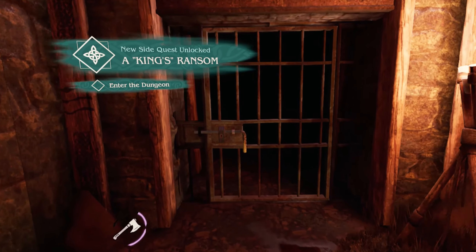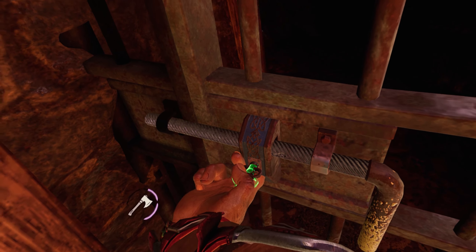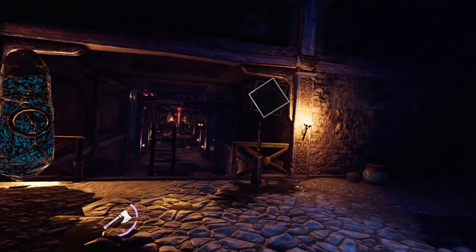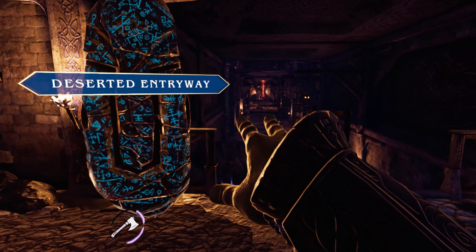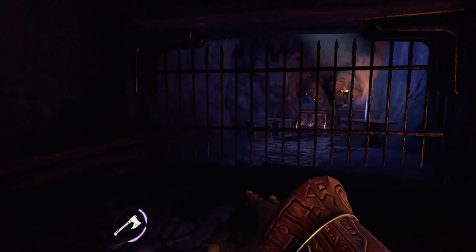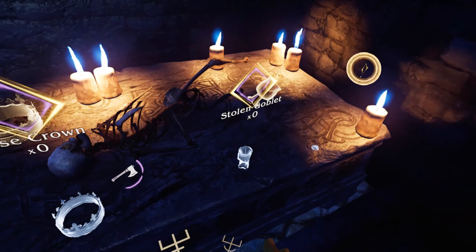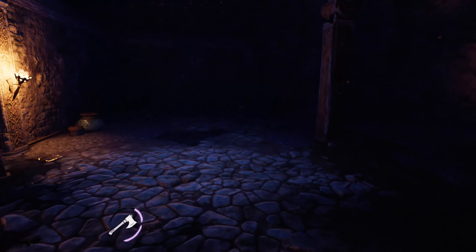Here it is - it looks really fun in here. Thank god I had a Midgard key, otherwise this would have been a really quick video. Hello abandoned dungeon! Oh man, a king's ransom - look at this place. There's a big guy way down at the end. Deserted entryway. Hey Siggy, can you come out? Interesting - so we need to find something to get us in here: a false crown, a stolen goblet, and a lucky coin. We need to find some stuff here in the dungeon.